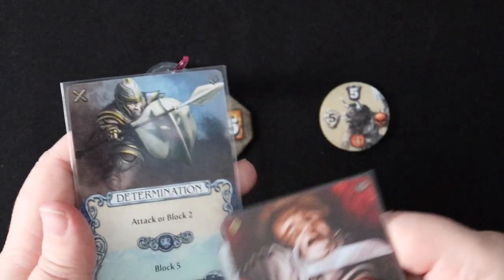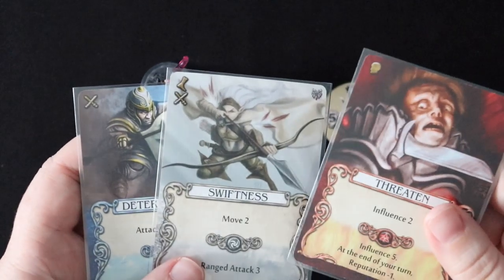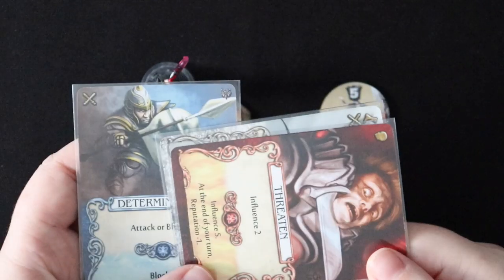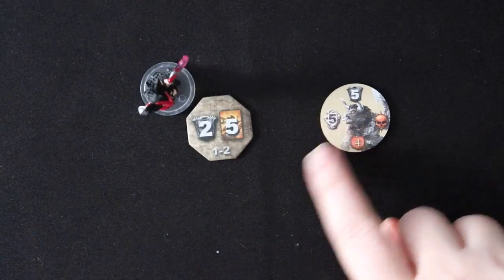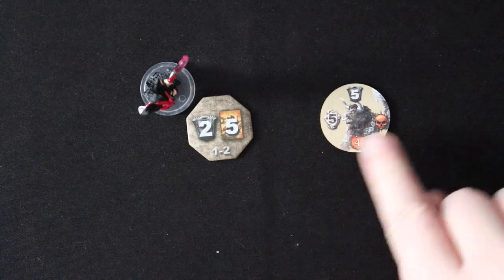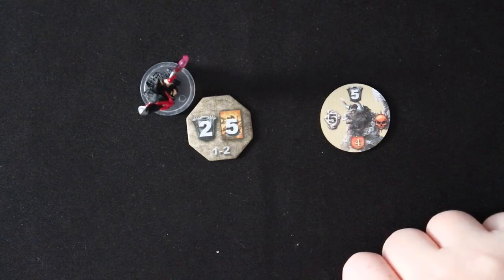So with these cards, let's say I don't have blue mana so I only have block two, and then maybe I can do these sideways — I still can't get past block four. And what that would mean is this minotaur's attack of five is going to go through, and because it's brutal, it's going to go through as ten. And that's going to lead to a knockout.